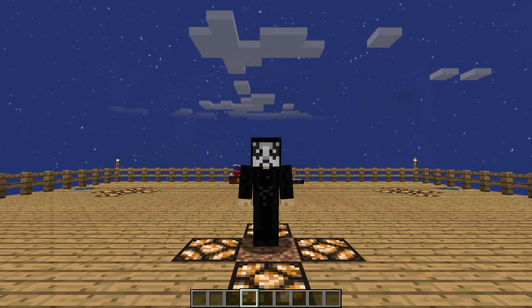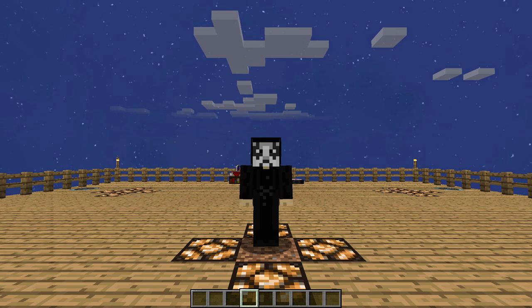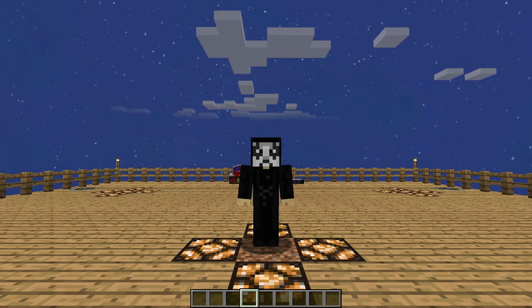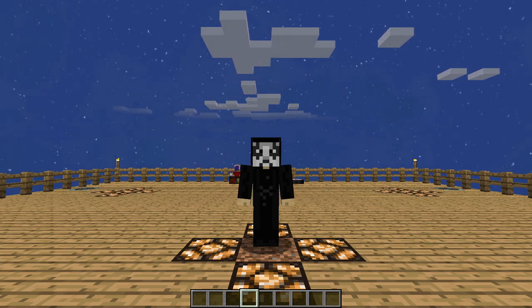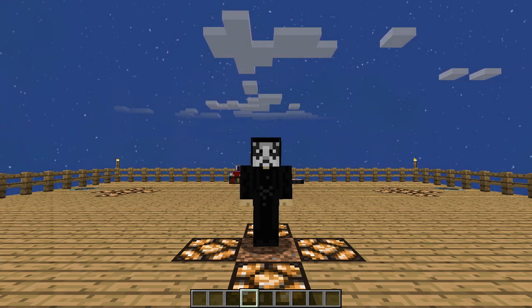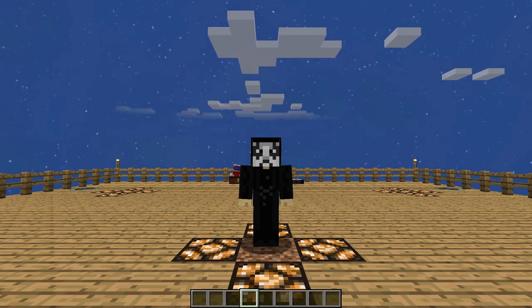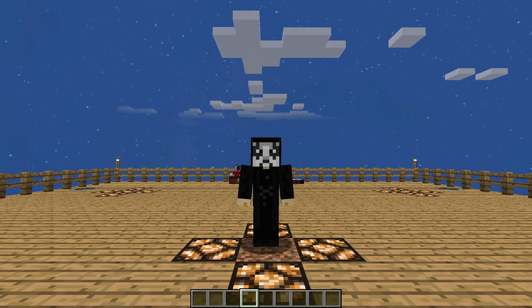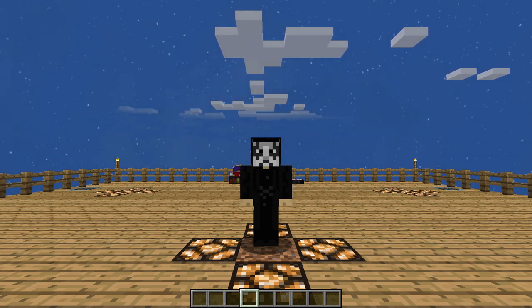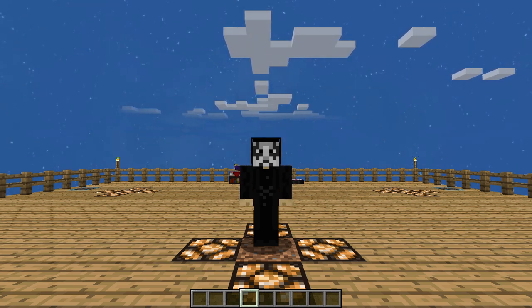Hello everyone, OnlyDraven here again, and today we're doing another tutorial in Minecraft Sky Factory 4. Today I'm going to be showing you how to use the different display screens from the Practical Logistics 2 mod as a sign to label different things in different ways on your game. The amount of different signs that exist in Sky Factory and even Minecraft as a whole is very limited, and these display screens can be used as a sign in some really interesting ways to add a really cool effect to your game.